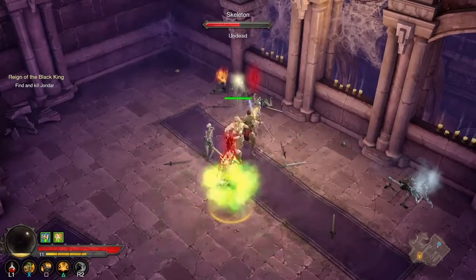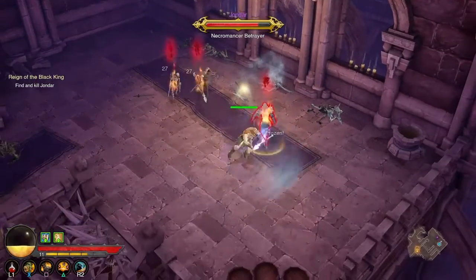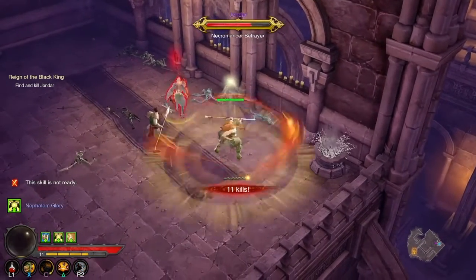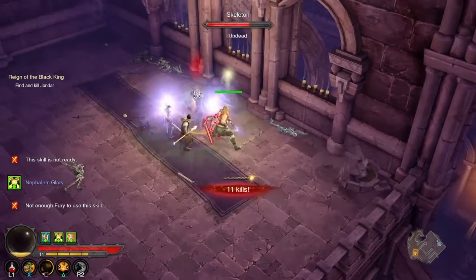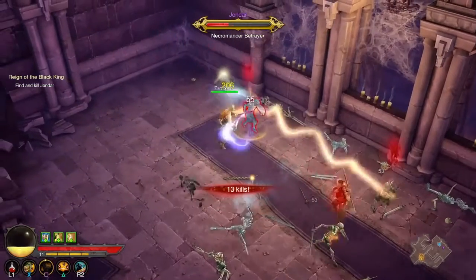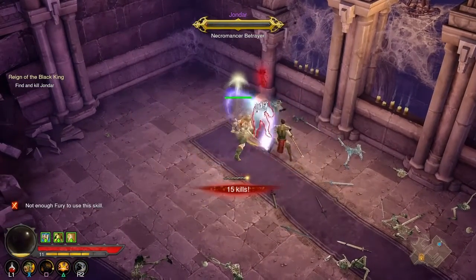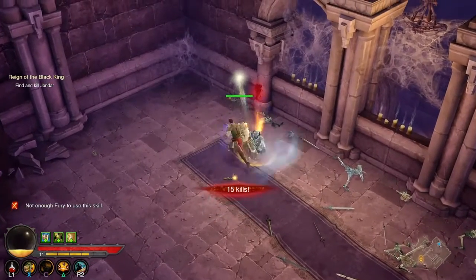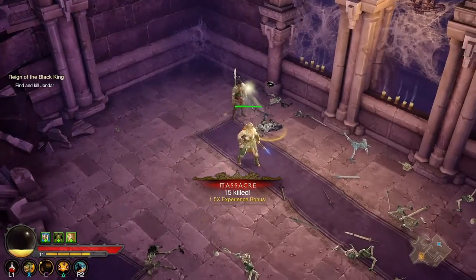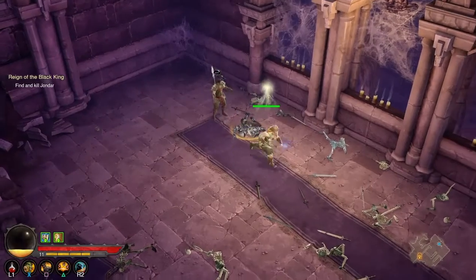I think there's Jondar — that's the guy we need. Come back here, Jondar! There's a white globe — double damage, I can kill fast. Stop running away — I'm trying to end your undead life. He's dead. He didn't drop anything — I want gear and money.